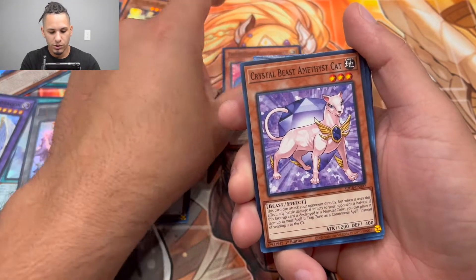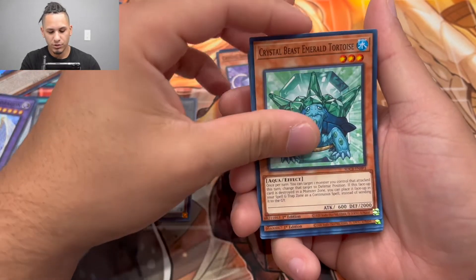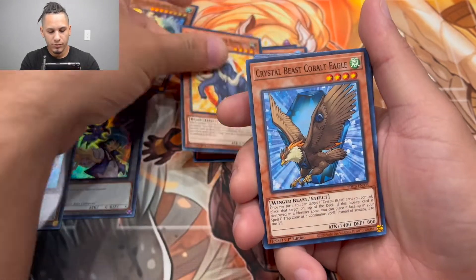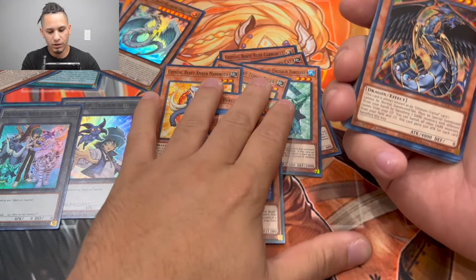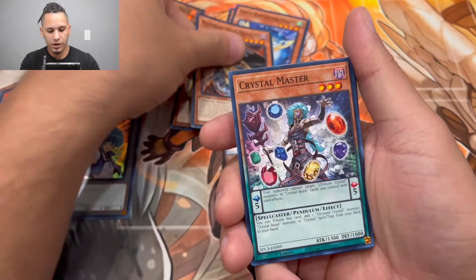We got the Crystal Beast Ruby Carbuncle, Crystal Beast Emerald Tortoise, Crystal Beast Topaz Tiger, Crystal Beast Amber Mammoth, Crystal Beast Cobalt Eagle, and Crystal Beast Sapphire Pegasus. Those are all our crystal beast monsters right there.